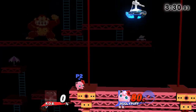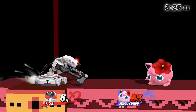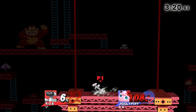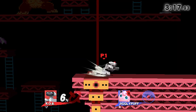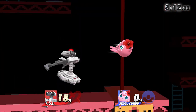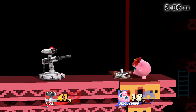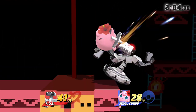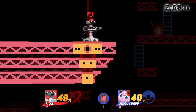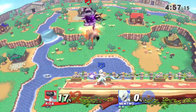That Jigglypuff player got the first stock, and as a Jigglypuff main I can appreciate good Jigglypuff play. But since Jigglypuff is so light and R.O.B. is an anti-air machine — especially with that up air — it's easy to reset the stock and return to neutral. The dash attack is fast and easy to hit. Then there's the down-air spike, and that's more than enough to take care of a Jigglypuff at low percent.